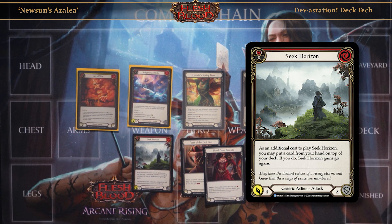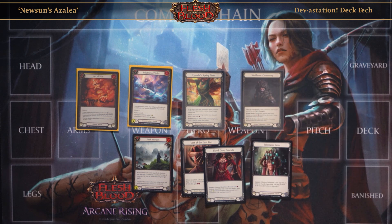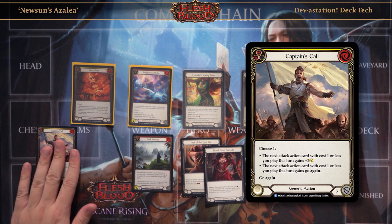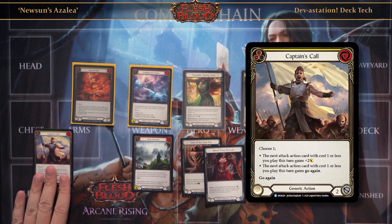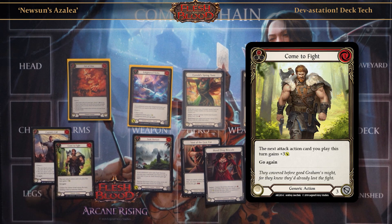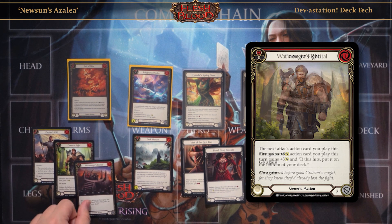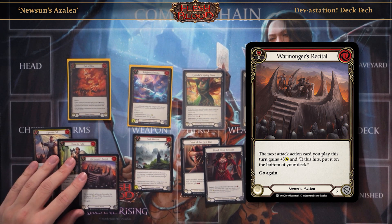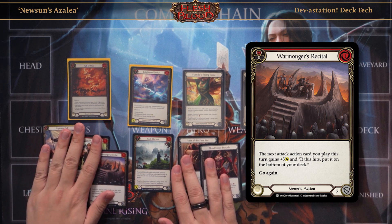For Lion Strike, I run Seek Horizon — it does the same thing but puts it on top of your deck instead of the bottom. The ability to go Seek Horizon with go again and then use Azalea to put the arrow you just placed on top into your arsenal with Dominate is very strong. For Art of War, you can replace it with generic pumps such as Captain's Call, Come to Fight, and Warmonger's Recital, since they utilize the same things — they're big pumps.